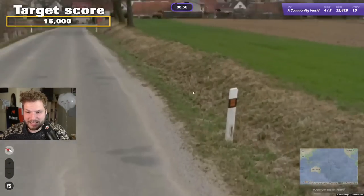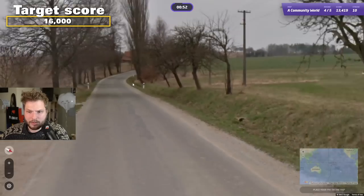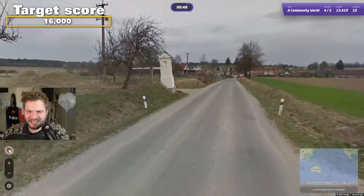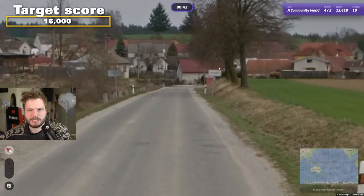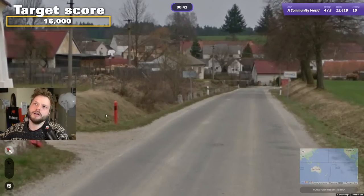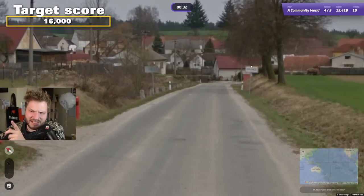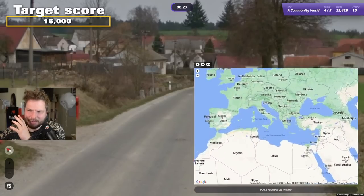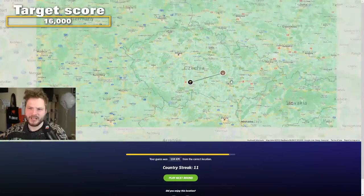Next round — these are either Czech or Slovakian bollards. Which one would this be? It could be either. We have a red one and a sign like this. I don't know if I've ever seen red bollards in Slovakia — I know you get some red bollards in Czechia. I think this sign looks maybe Czech. Either way, we'll get plenty of points. Let's go Czechia. It was Czechia — yeah!